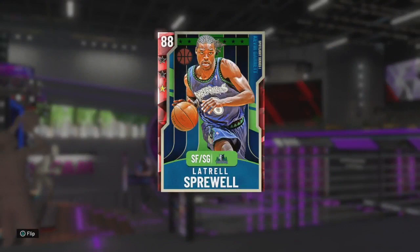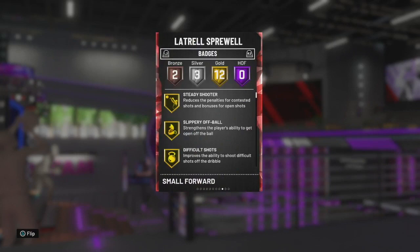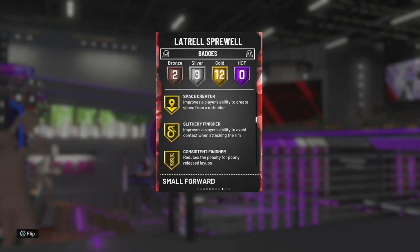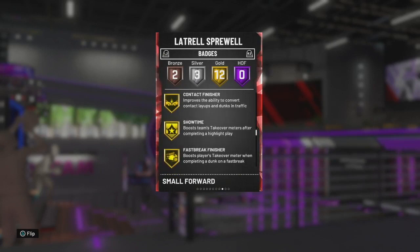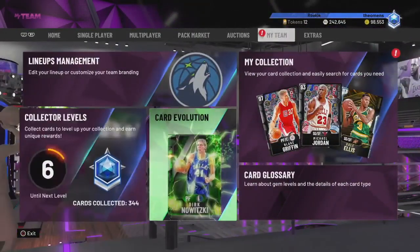This is just the Ruby Evolution. I'm going to go through the badges he already has before I go through the ones he gets when he evolves up even more. He starts out with Gold Steady Shooter, Slippery Off-Ball, Difficult Shots, Acrobat, Gold Quick Draw - that is extremely important in MyTeam - Clutch Shooter, Space Creator, Slithery Finisher, Consistent Finisher, Contact Finisher, Showtime, Fast Break Finisher, and some silver ones like Catch and Shoot. Let's show you what happens when you evolve him.